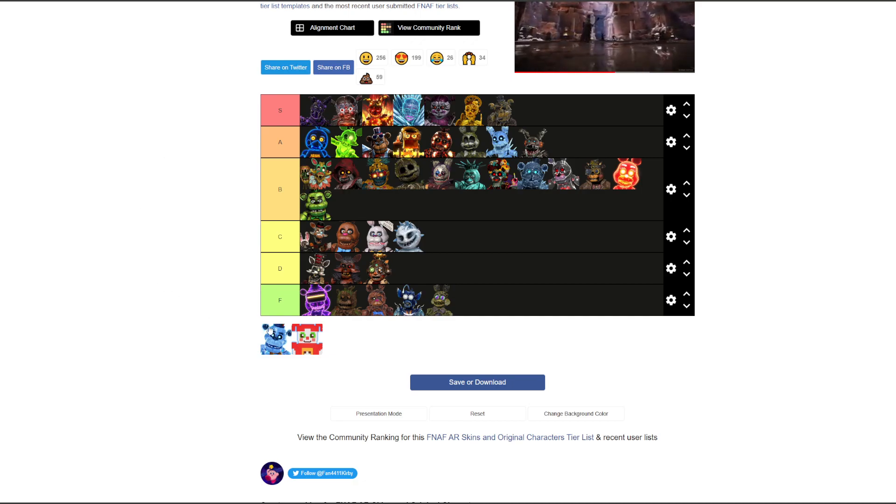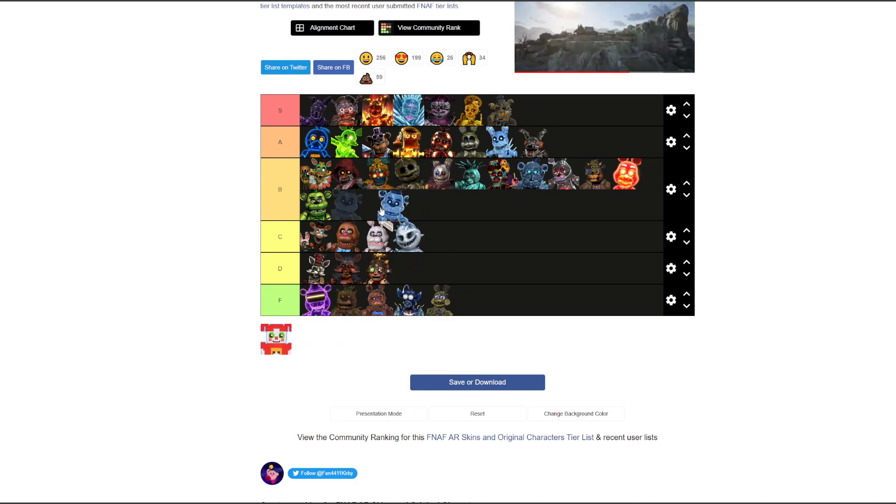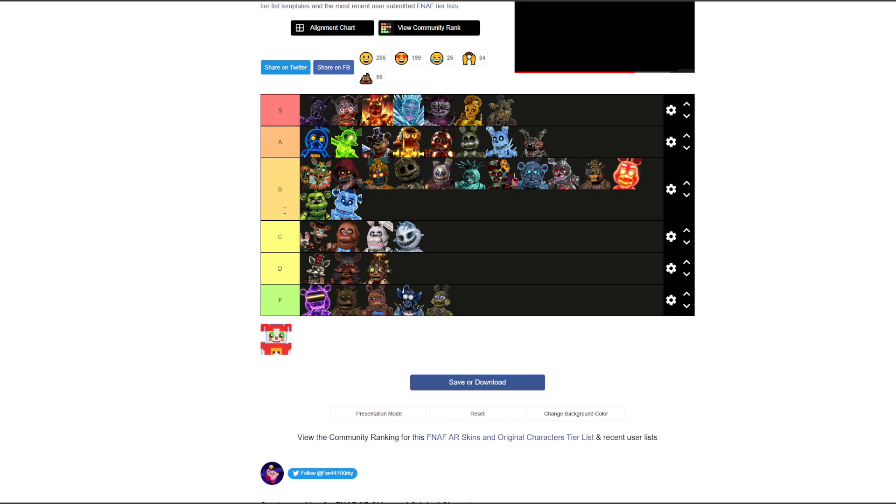We're also ranking Freddy Frost — B tier. Maybe A, but basically B because he's like a Shamrock but ice. Not the best looking, a bit awkward. He is an original character though. Still B tier.